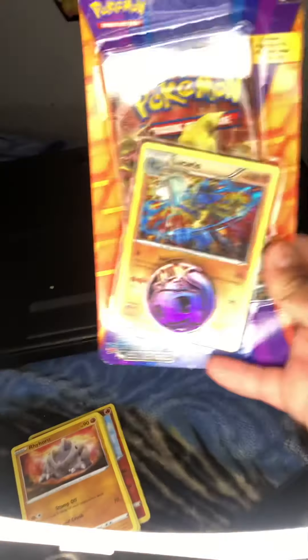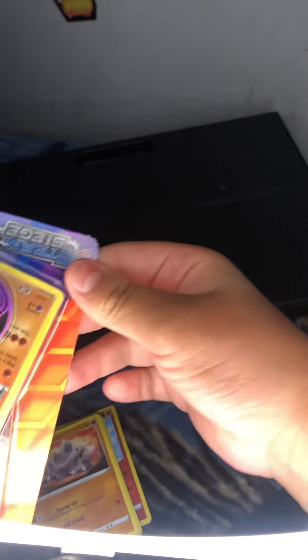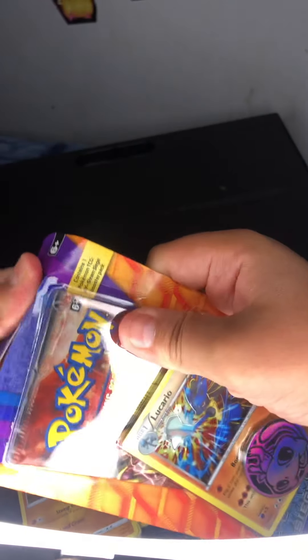Okay, this next pack already shows the cards in the front. There's a little thing right here — a coin actually, like this little Mu Coin — looks so cute. Okay, let's get into it.